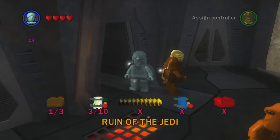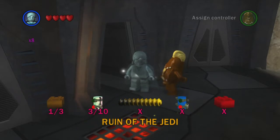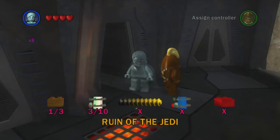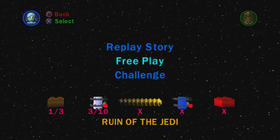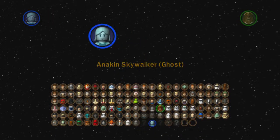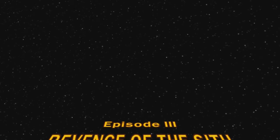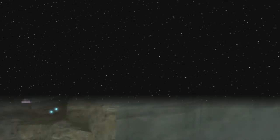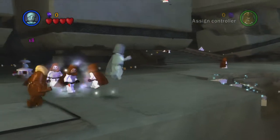Welcome back to this 100% walkthrough of LEGO Star Wars: The Complete Saga. Today we're taking on Ruin of the Jedi in free play mode. We've got seven mini kits and the power brick to collect, and we also need to get True Jedi, since this is one of the few we failed to get in story mode. Our free play character is Anakin Skywalker ghost — let's go. It's a pretty cool level visiting the Jedi Temple.